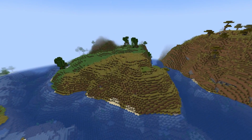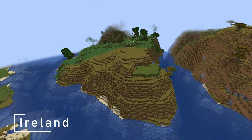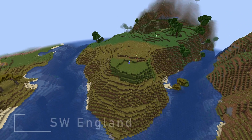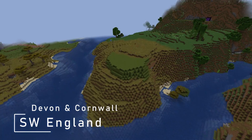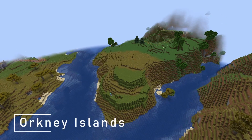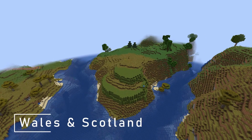Promontory forts are most often found in Ireland, particularly in the counties Kerry and Clare. They're also found in Devon and Cornwall in the southwest of England, the Isle of Man, Brittany, the Orkney Islands, and can also be found in Wales and Scotland.